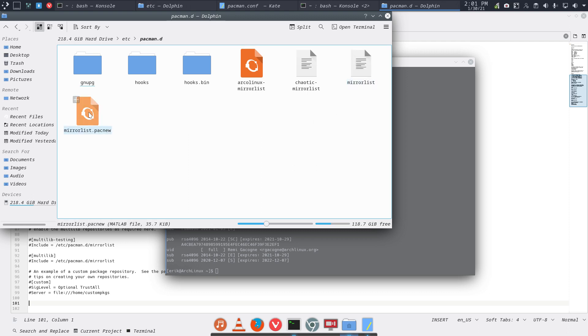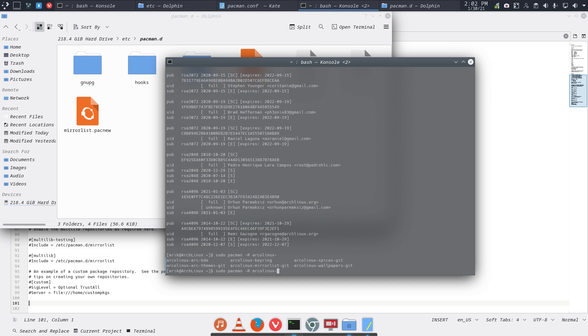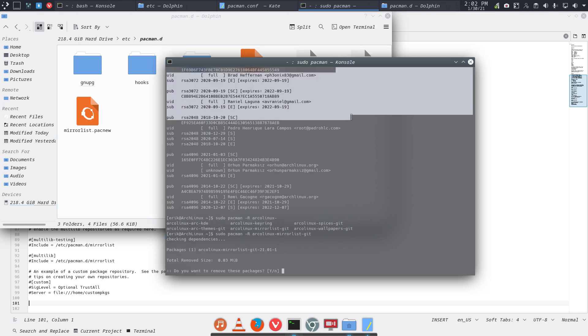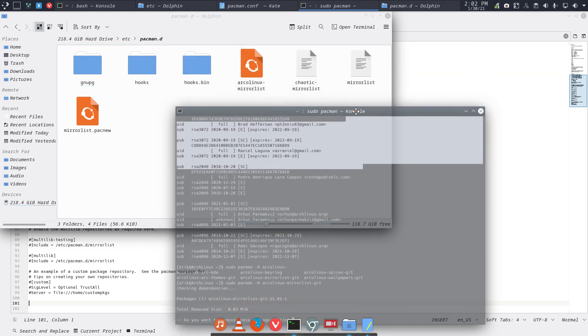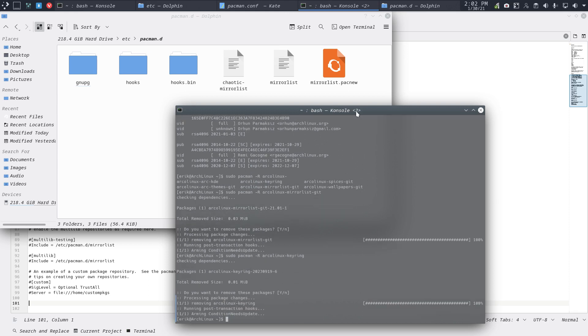I can do this quickly with: sudo pacman -R arclonics — anything arclonics I've previously installed, including old themes. The mirror list is one thing that needs to go. Let's look at what happens in the back end — yes, that's gone. Those are the two major things that need to go.